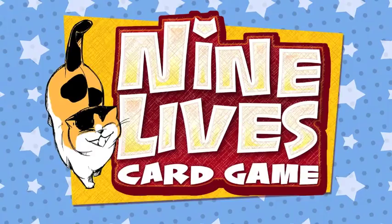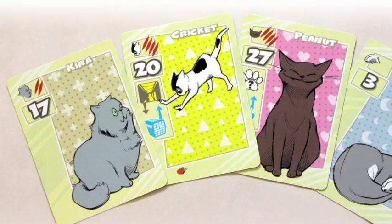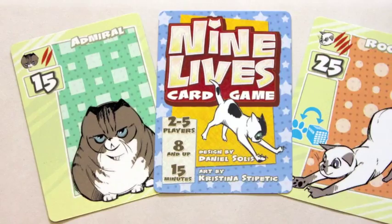Stray cats are running loose through a city alley, and it's your job to rescue as many as you can. Nine Lives is a fast game of trading, bidding, and clever tactics. It's played over a series of rounds in which each player bids a card from their hand at the same time. High bids use special powers first, which can change the game in subtle ways, but low bids get first choice of cats to rescue. Score points by getting the majority of certain breeds, especially rare breeds, and try to avoid scratches. This is Nine Lives.